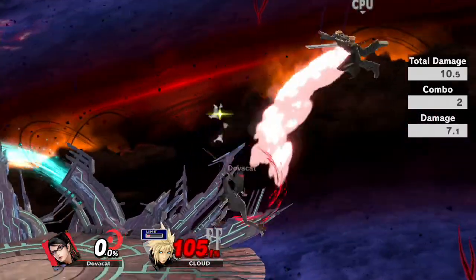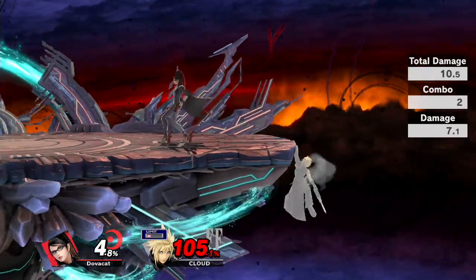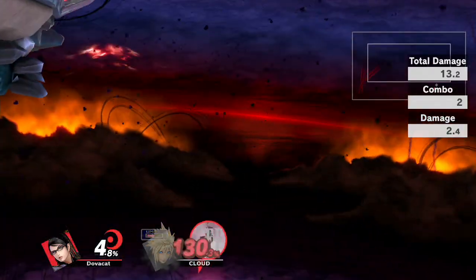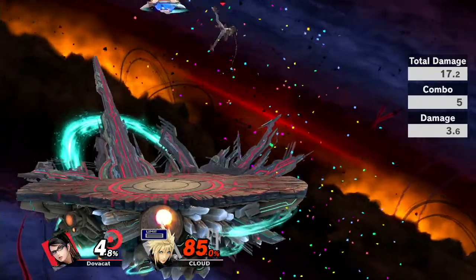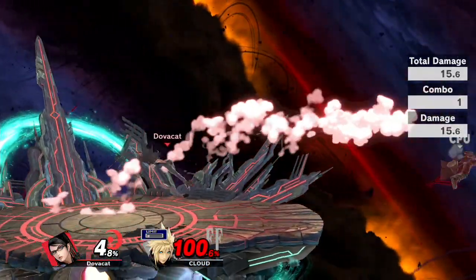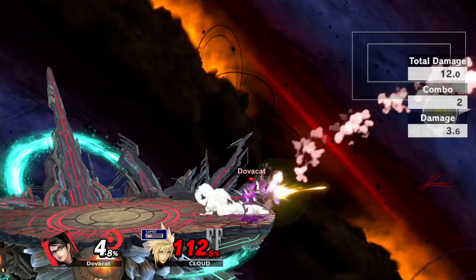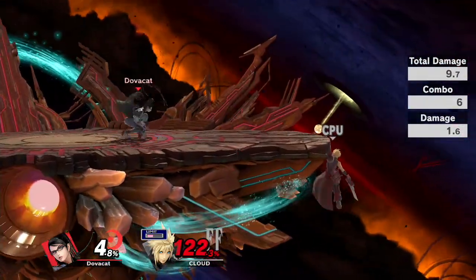Grabs don't get much out of because her throw lag is pretty severe. Her only kill throws are really forward throw, and sometimes down throw at really high percents if they don't DI properly — although it is a good DI mix-up, so give it face value.